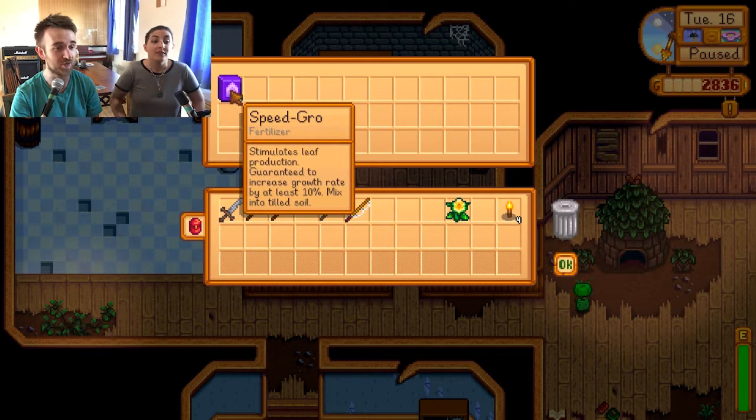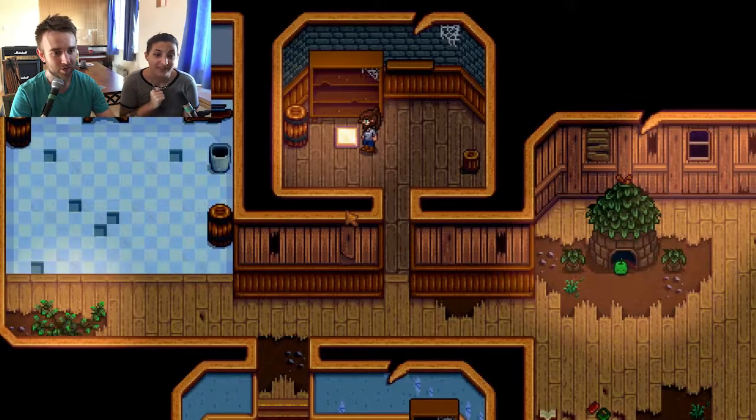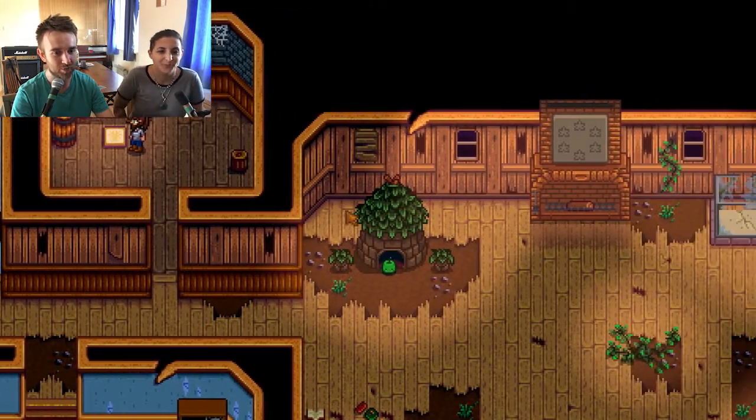What's our reward? Some speed grow! We've kind of undercut Pierre there. 20 of them as well. The Junimos are looking out for us - they're like, we got you, come through.